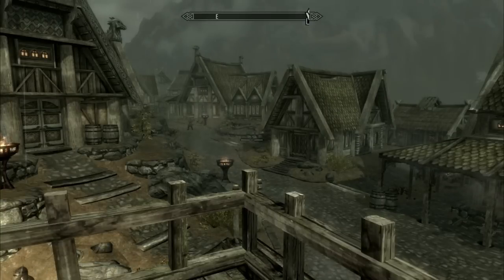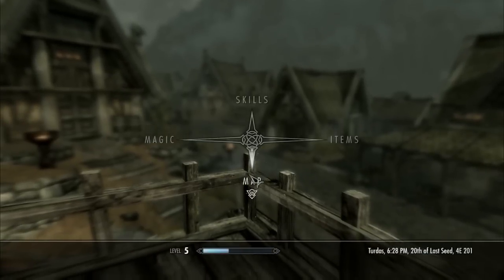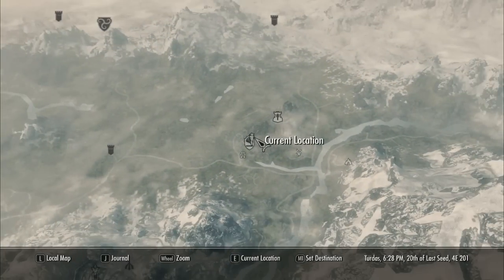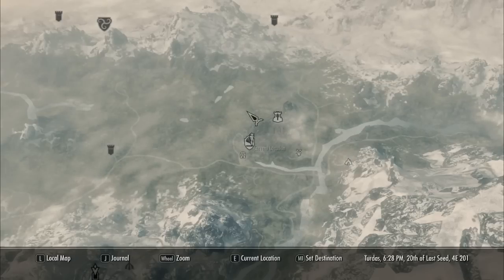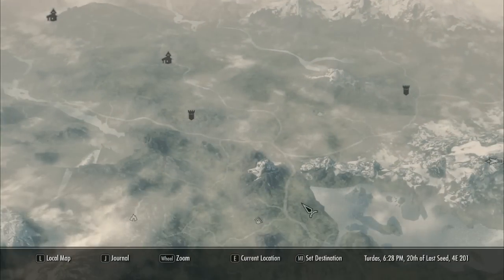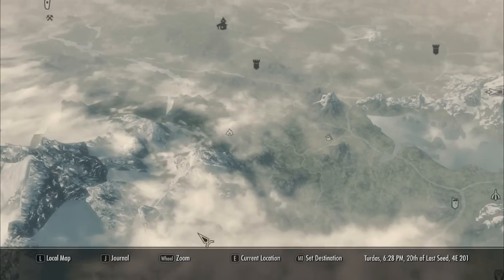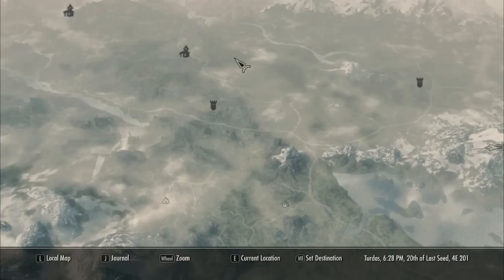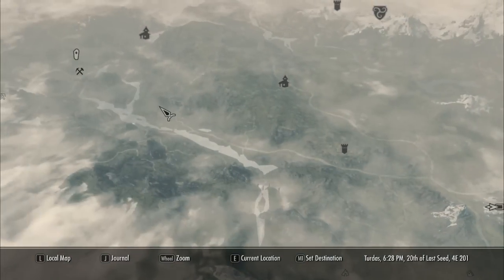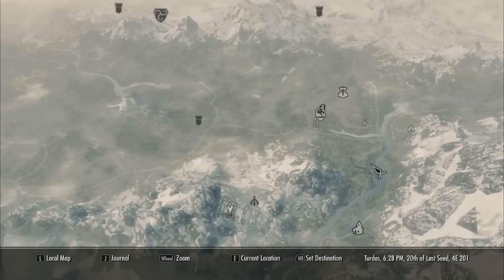And the last mod — go to the map. This one is called Quality World Map with Roads. The original map, while it looked pretty, didn't really help you much with navigating the world because there were no roads on it. Now there are roads. I have the version which shows all of the roads including side roads. You can get a version which will show only the main roads if you want to leave the exploring up to you.